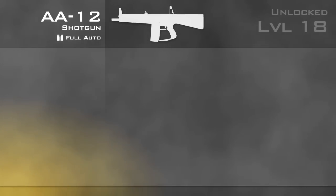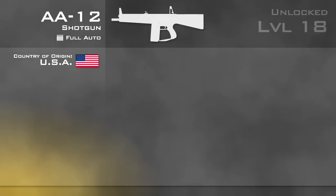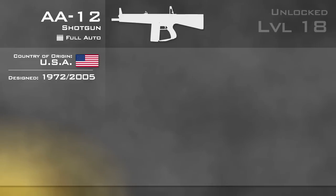The AA-12 is unlocked at level 18. It is fully automatic, the only such shotgun in the game. The AA-12, or the Auto Assault 12, was originally developed in 1972 by Maxwell Aitchison in the United States. The version in-game is a modern revision to Aitchison's original design, as produced in 2005 by Military Police Systems Incorporated.